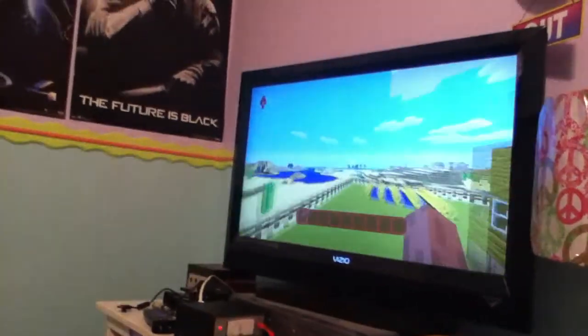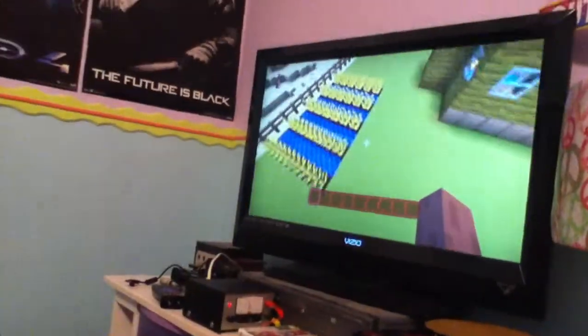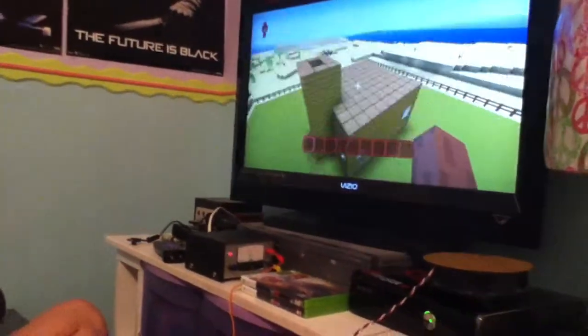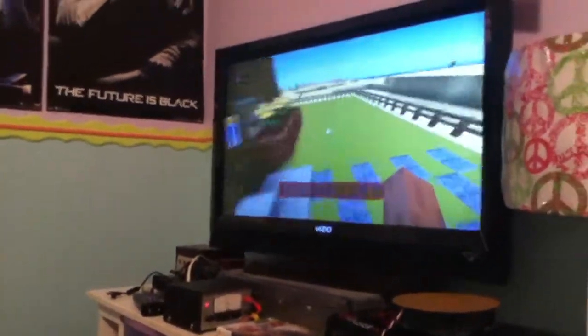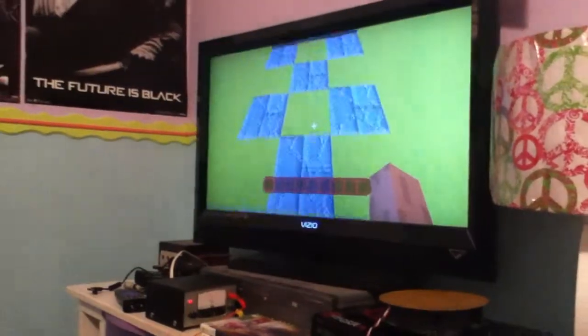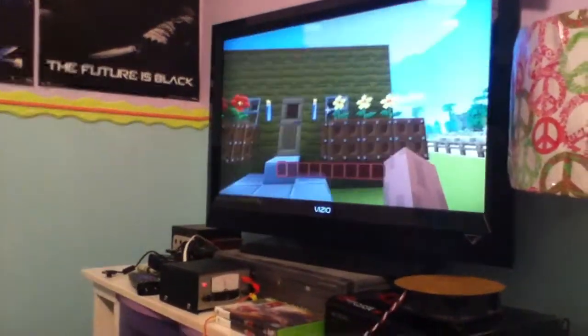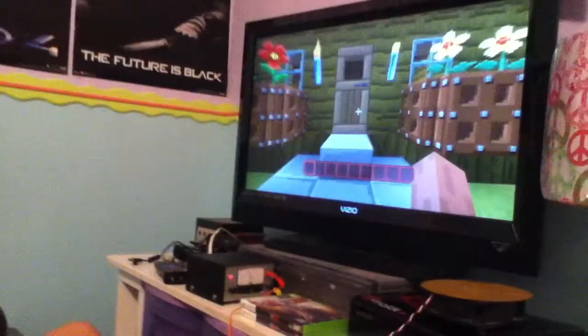So we have the garden, and we have a chimney right there. We use furnaces as the little front piece. We have a sidewalk, and as you see on the front, it's the cartoon pack. And we have the door that actually looks like a door.